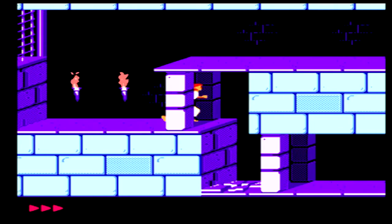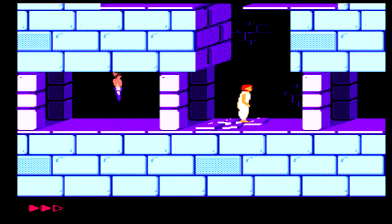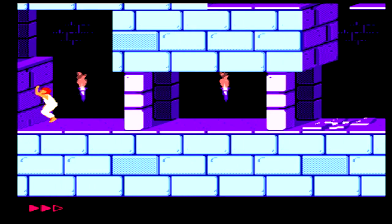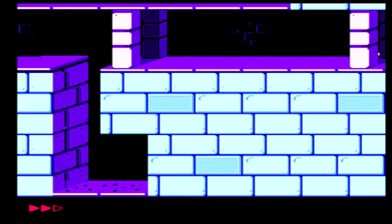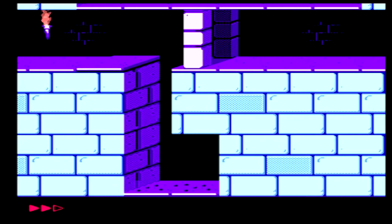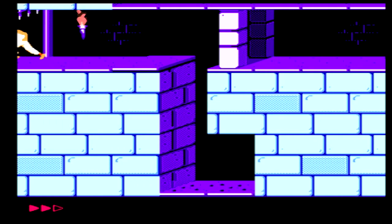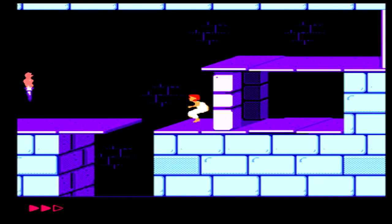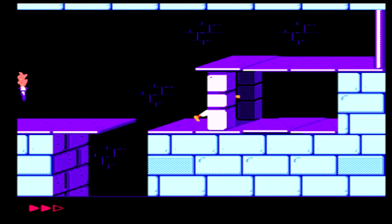Prince of Persia was developed by Broderbund and originally released for the Apple II in 1989. It was ported to the NES by Virgin in 1992. The story isn't mentioned at all in-game, but from the manual, the wizard Jafar has seized power from the Sultan and forces the Sultan's daughter to marry him or die. The game's protagonist is thrown into the dungeon and has one hour to escape and rescue the princess.